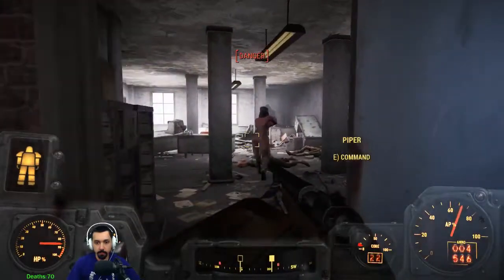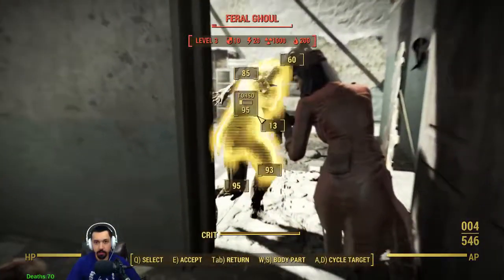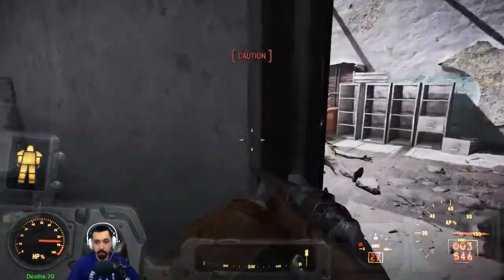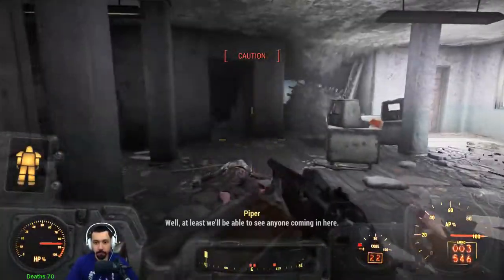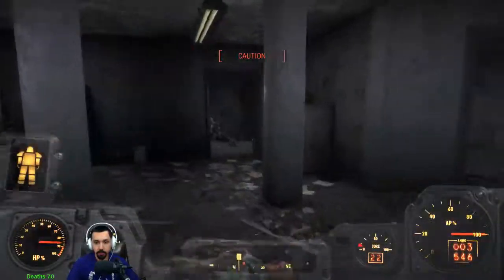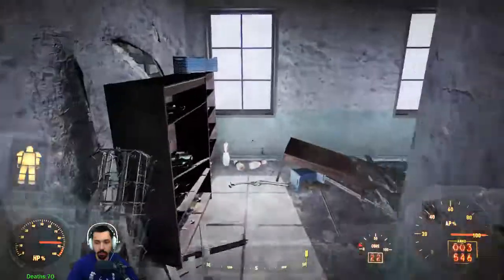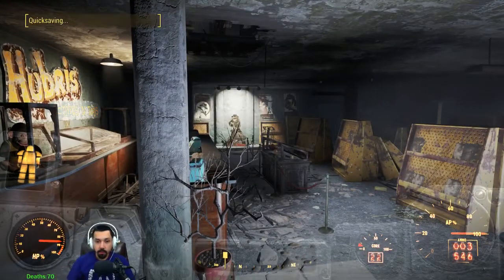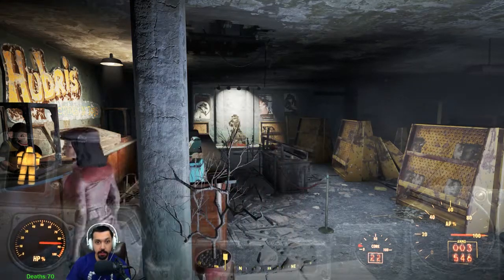The outside of this building did not look this big. Oh, you probably got him. Holy crap - you see all of that stuff on the compass? Well, at least we'll be able to see anyone coming in here. I'm gonna go back down to the bottom floor and check that out first. Start back over here. How do you find anything in here? You see her jump down there? That was kinda cool.